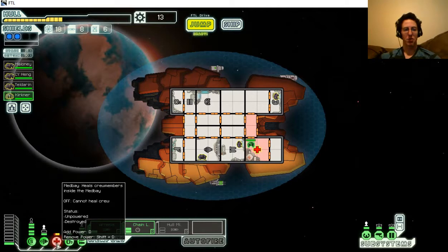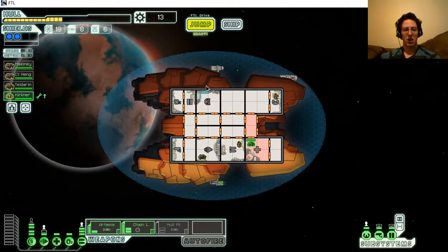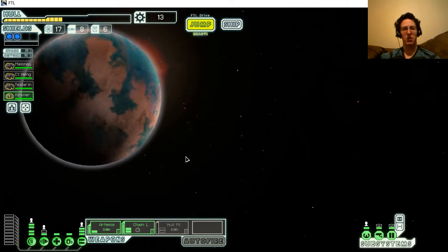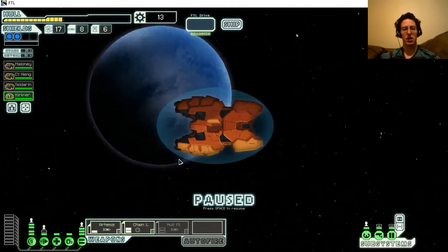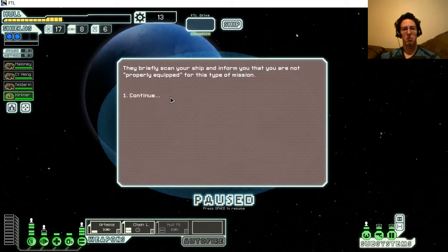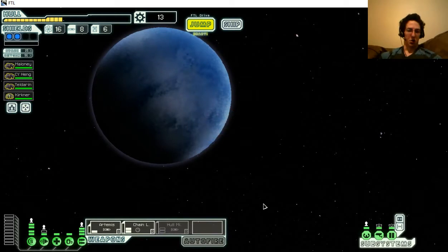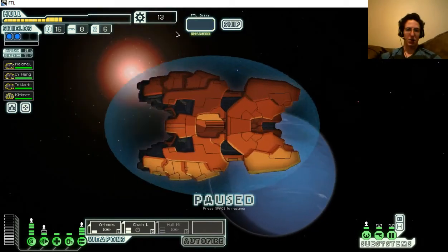Engies repair systems way faster than a lot of other races - that is one of their biggest advantages. Plus I think they help improve the efficiency of systems they're running. I guess I'm not properly equipped for whatever this mission is - I don't know what that's all about or what I would need for it.